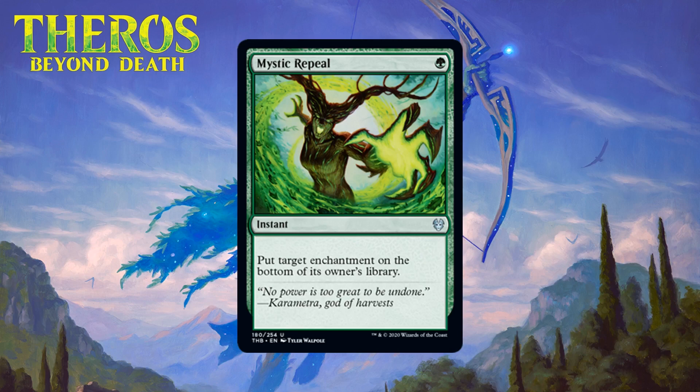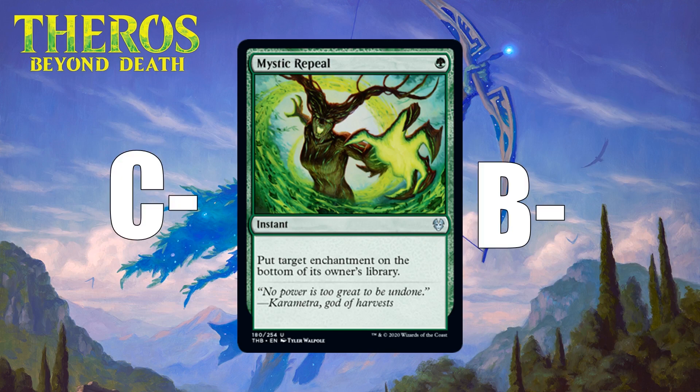Next up we have Mystic Repeal, which for one green mana is an uncommon instant that puts target enchantment on the bottom of its owner's library. This is kind of nice because it can deal with the gods, but those are mythic so worrying about that during draft is probably a waste of time. How good this is really depends on how many enchantments the average deck in this format has. One mana to get rid of an enchantment is impressive efficiency, and enchantments are plentiful and powerful in this set. Three targets probably isn't quite enough, but if the reality is closer to five that's probably enough for this to be a C- as a main board card and a B- as a sideboard card.